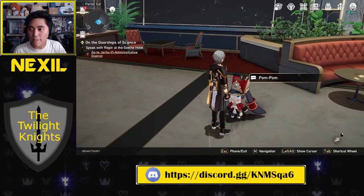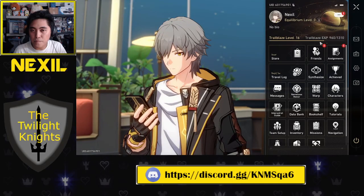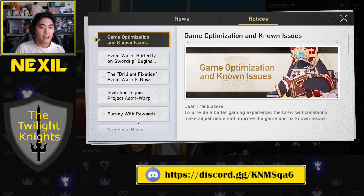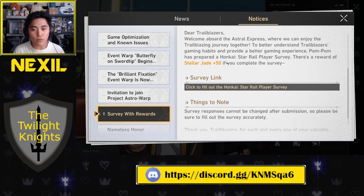Another way to get free stuff is to go to your Notices and complete surveys. From time to time, the game will throw surveys at you asking questions like how your game experience is, what games you've played before, or what you thought of an event. For completing those, you're usually rewarded with Stellar Jades — completely free, without spending a single dollar.